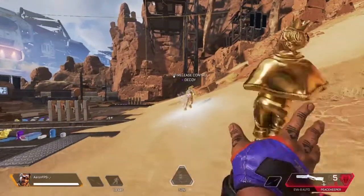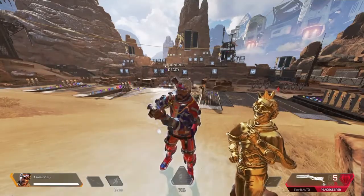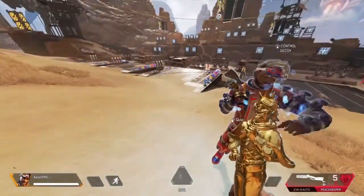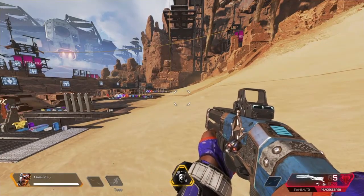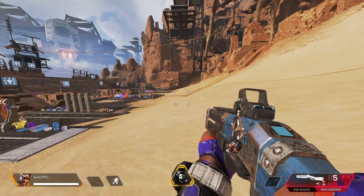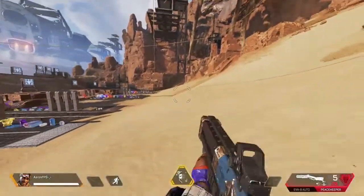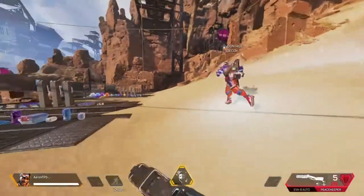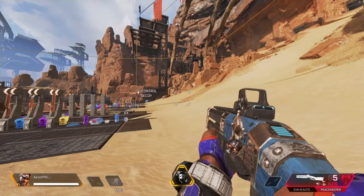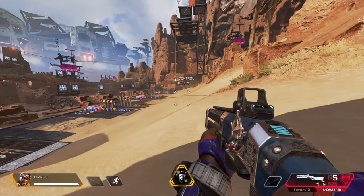Now we're going to go over the decoy. Never send a decoy straight in a line across a big open field. Nobody is going to shoot it — I promise. Here's what happens: people are going to look at it, aim at it, and at first think it's the real Mirage. Then they'll take a second and realize it's running in a straight line, not strafing, not sliding, not jumping — just going straight across a big open field. That is not Mirage. They're not going to waste their bullets or give away their position. They will not shoot it.